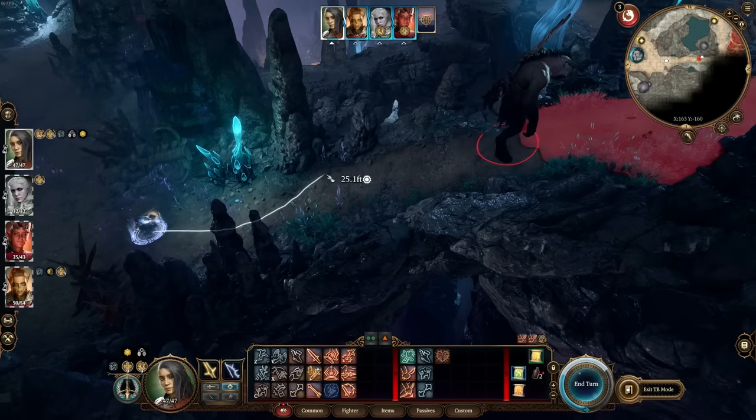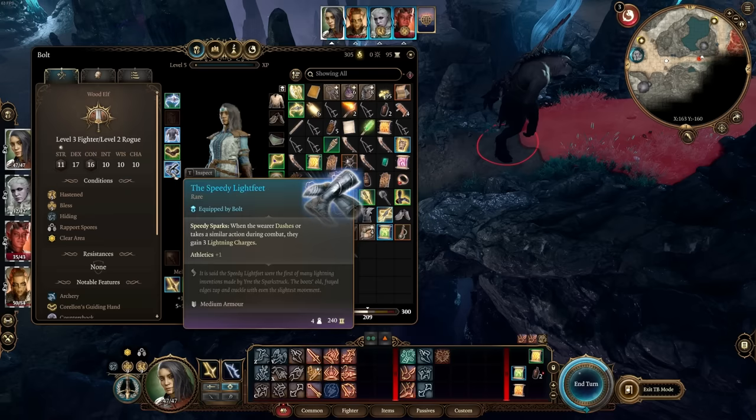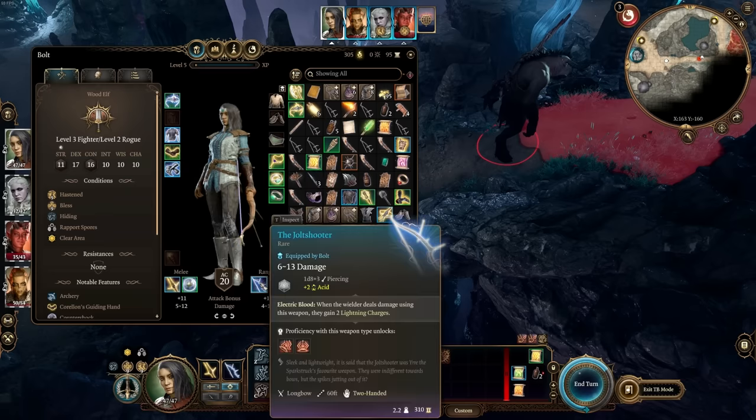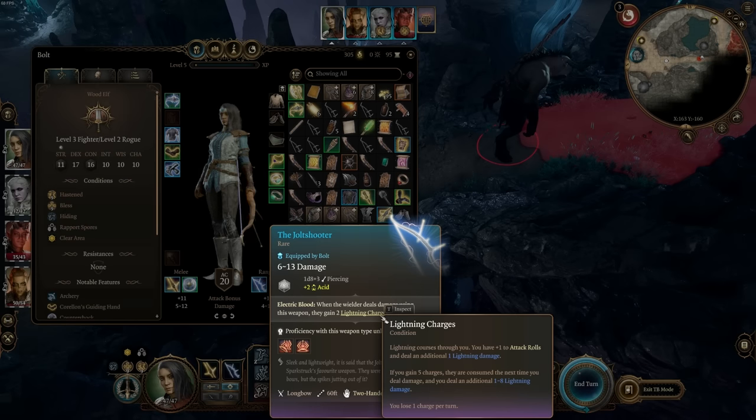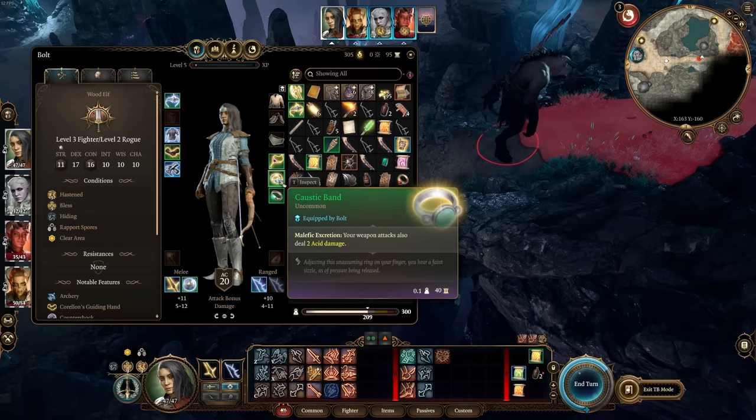Now in position with the world paused, let's talk about what combination of abilities makes this build work. Every time we attack with the Jolt Shooter, it generates two lightning charges — sometimes three. We're comboing that with the Speedy Lightfeet boots, which grant three lightning charges every time you dash. Just having lightning charges gives us one extra damage per attack and a higher chance to hit. At five charges, which we can achieve every single turn, we add an extra 1d8 lightning damage. There are also rings and amulets that add more damage — this is only the beginning.